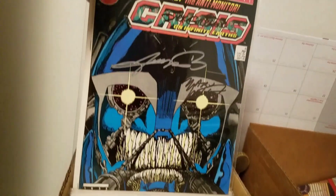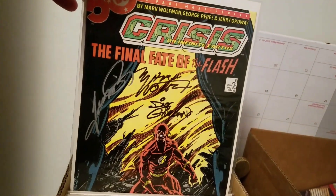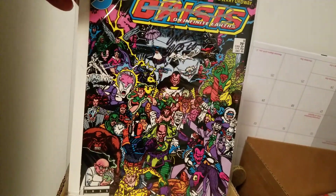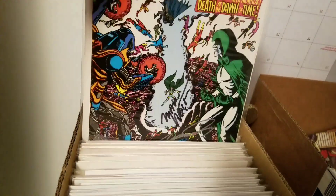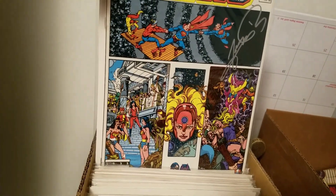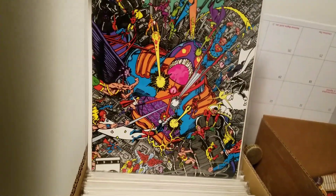Continuing with the signed Crisis on Infinite Earths set: issues five and six, seven - of course the death of Supergirl, eight - the death of the Flash, Barry Allen, Silver Age. Number nine, ten, eleven, and twelve. All signed by Pérez, Wolfman, and Giordano.